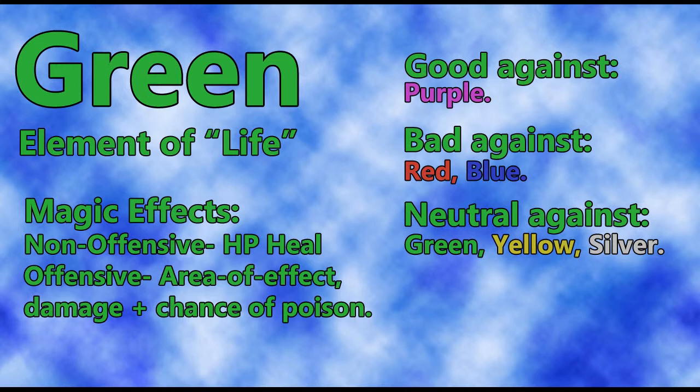Green magic — non-offensively speaking — you have your HP healing magic, which includes spells like Sakri and Sakrez. Offensively, you have spells like Noxie, which will do area effect damage around the target and has a slight chance of poisoning the target as well. Poison does a certain amount of damage over time for a certain number of turns. After a certain amount of turns it goes away, unless you use Kyria first.